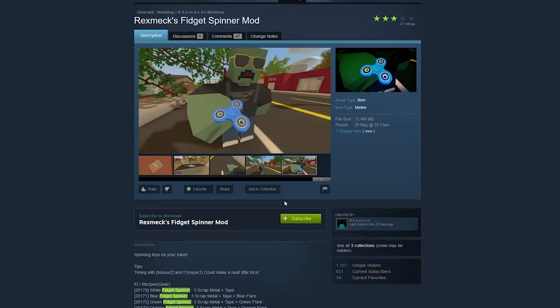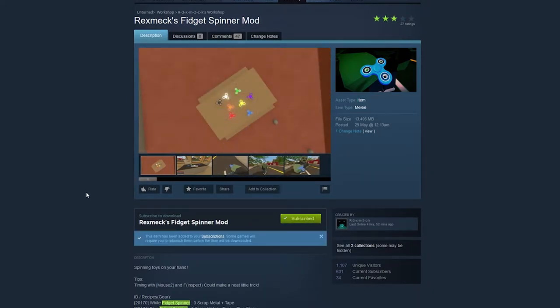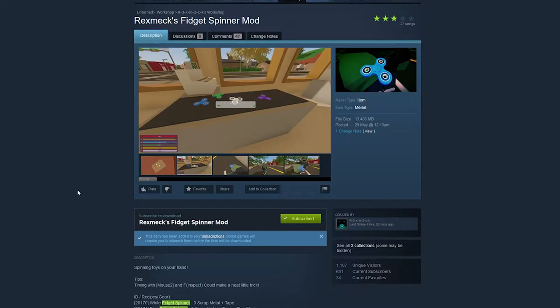All you need to do is just click on the subscribe button and it will automatically download it for you. You don't need to do anything more, and when it's finished all you need to do is just restart the game and you will have your fidget spinner mod installed.